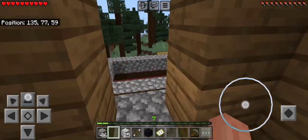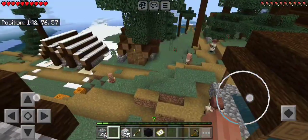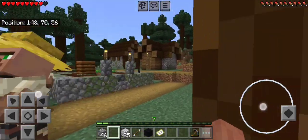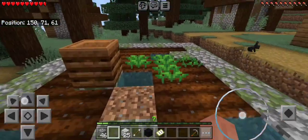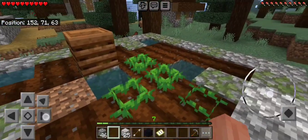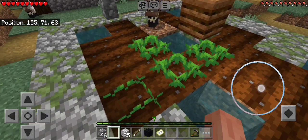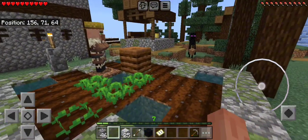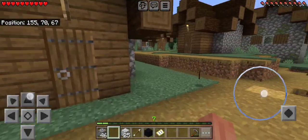That's our tour of the house, and this is our village. This is the farm — we are actually growing things here. I'm growing a little bit of carrots, I think these are carrots actually. Oh god, there's an enderman!